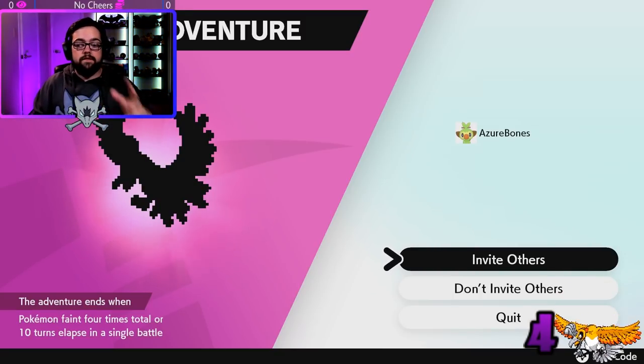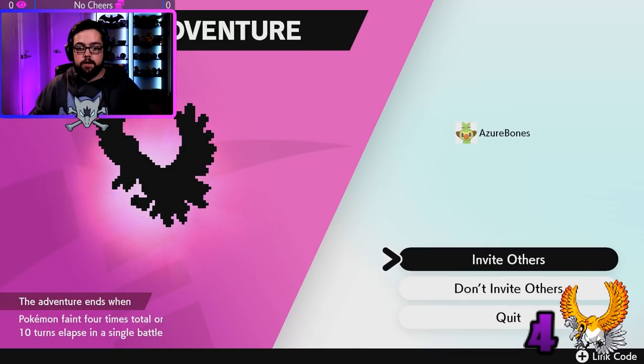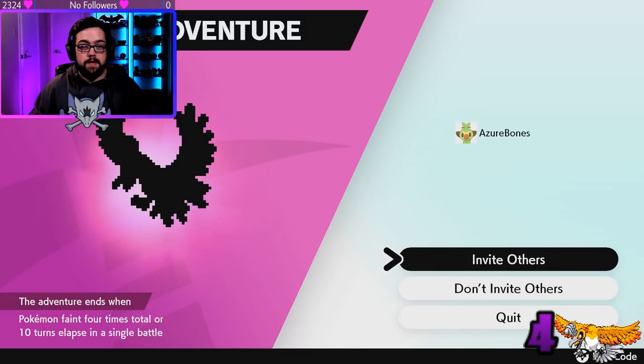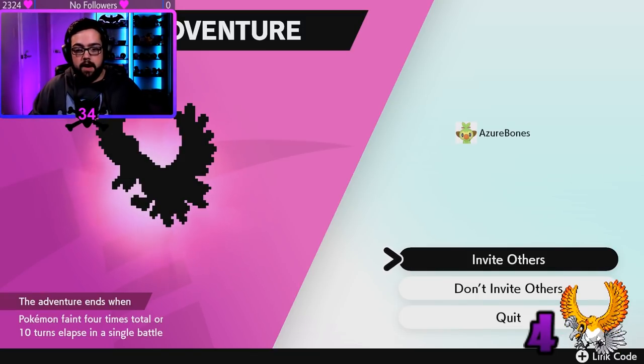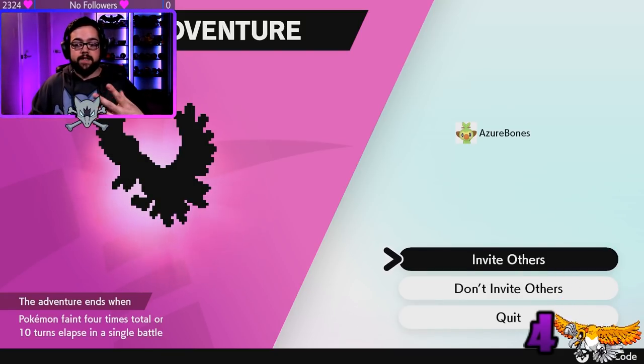Once it saves your game, if you want to invite your friends you just use the link code by hitting Plus. If you just want to invite randoms, do 'Invite Others.' I don't recommend using NPCs because they throw a lot, so I recommend doing 'Invite Others' or inviting three of your friends.